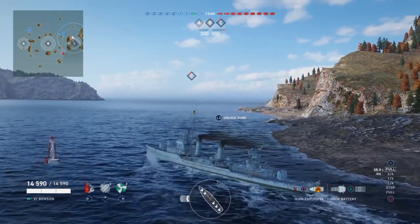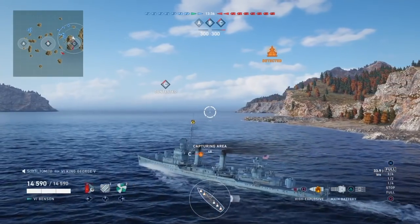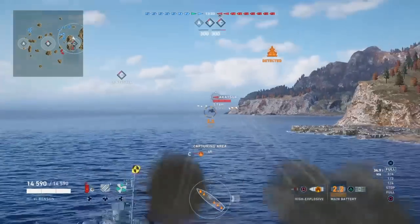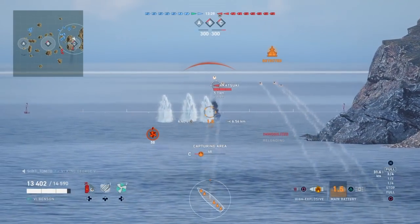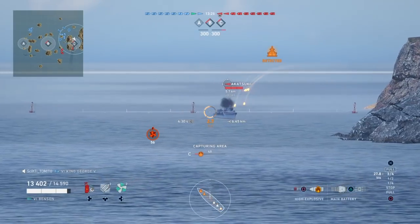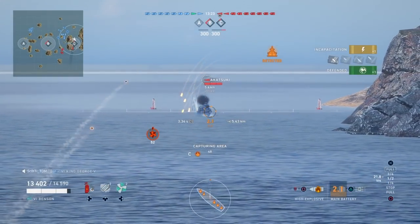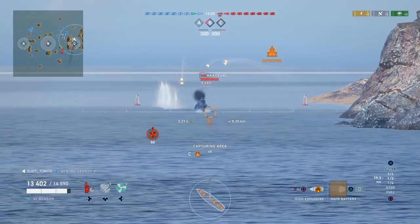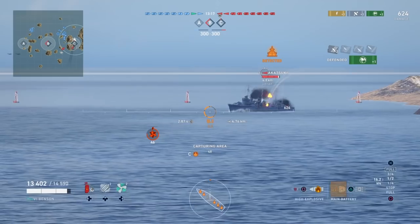Now here we see we've got someone capping C. There are two points — you can do it stealthily through that gap between the islands, or a lot of times ships ride in the corner like this guy is doing right here. Now this is a problem. If you're playing a Japanese destroyer and you run into a USN destroyer right off the bat, you need to pop your smoke and get out of here. Notwithstanding the fact that I can't hit the broad side of a barn.